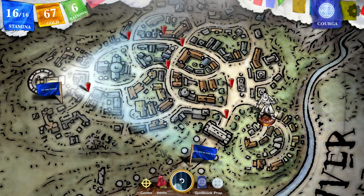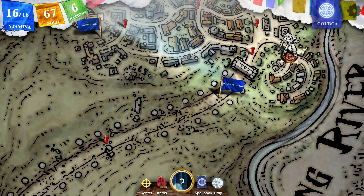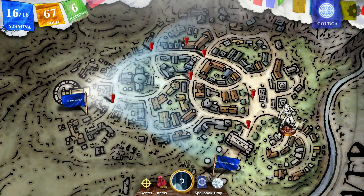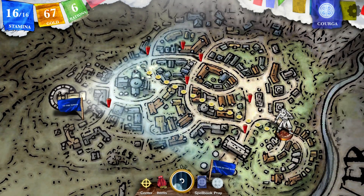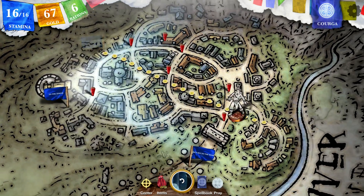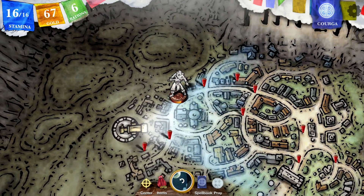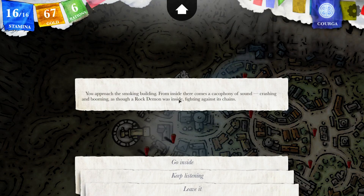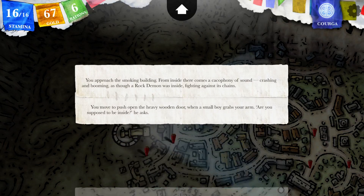You walk away down the alley. The still sleeping cat — what the hell does that even mean? The smoldering building — there's a building over there, let me go there. You approach the smoldering building. From inside there comes a cacophony of sound, crashing and booming, as though a rock demon was inside fighting against its chains. Let's go inside — it's not going to be a rock demon.